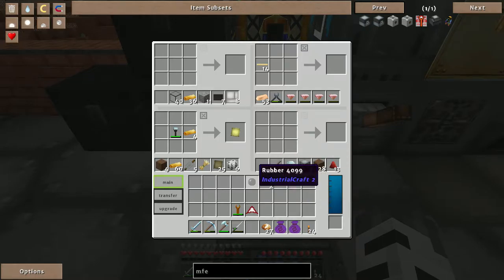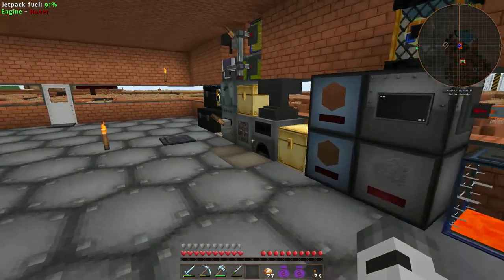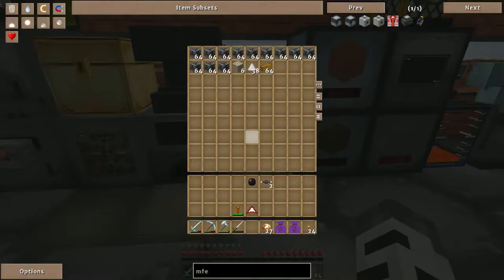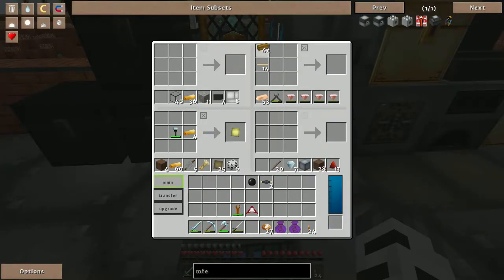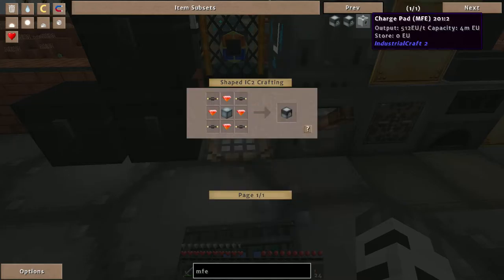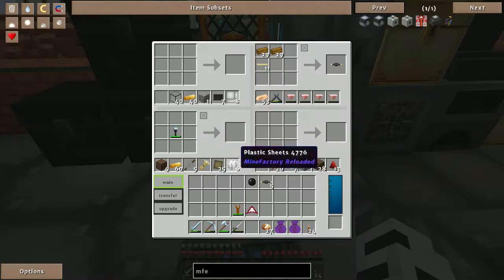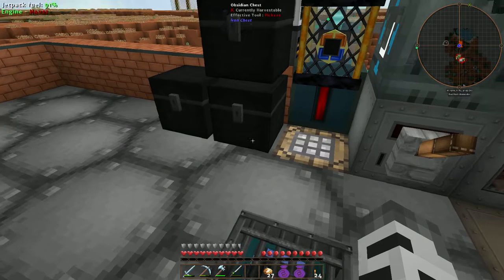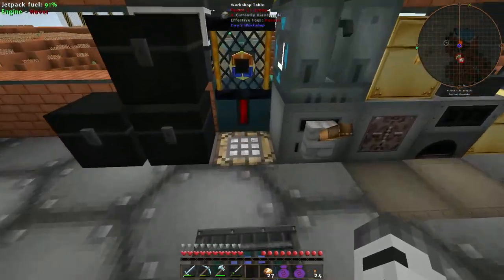We need more gold cable. The raw rubber should be in this chest right here — okay, got that. I created one too many but that's all right, I'll use it for something else. A basic machine casing consists of iron and I don't have any iron. Oh wait, there's a basic machine casing right there — hot diggity, I don't even have to make it.